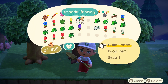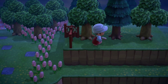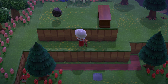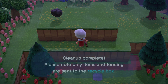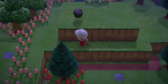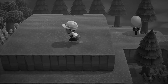Just like the waterfall glitch, this will get patched for sure. You're probably worried you can't pick up items placed up there — don't worry. If they're close enough to the edge, you can pick them up using the cleanup services, and they'll go right to the recycling box in Resident Services. If they're too far, you pick up items, dig further in, and pick up more — you'll be fine.